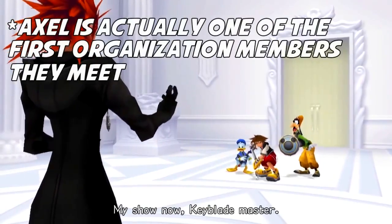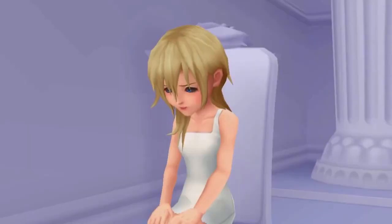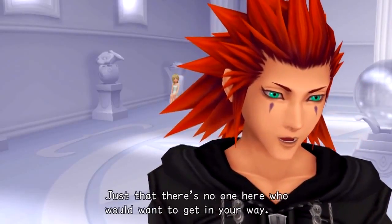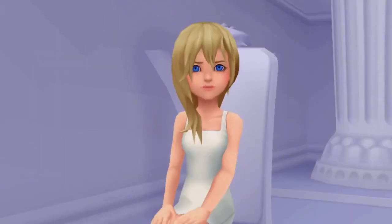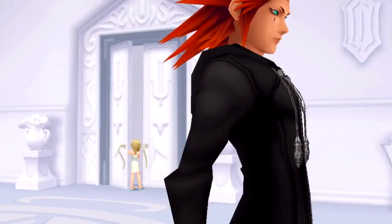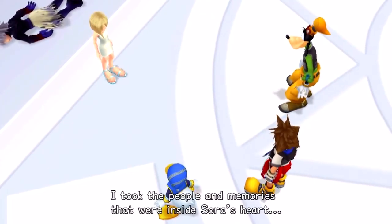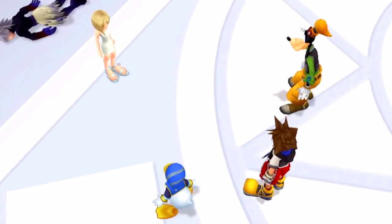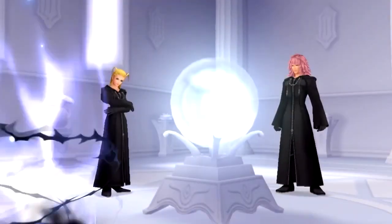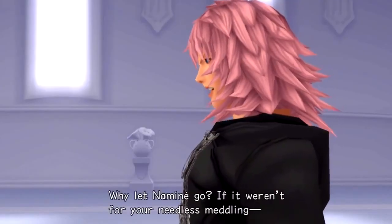We then meet Axel, who seems to be working for the Organization but is actually a double agent. He releases Naminé and allows her to meet Sora. Sora discovers Naminé to be the one manipulating his memories, as she had been replacing the people and memories inside Sora's heart with false memories — being forced to do so by Marluxia, the controller of Castle Oblivion and the figure who lured Sora there, as part of his plan to overthrow the rest of the Organization with Larxene.